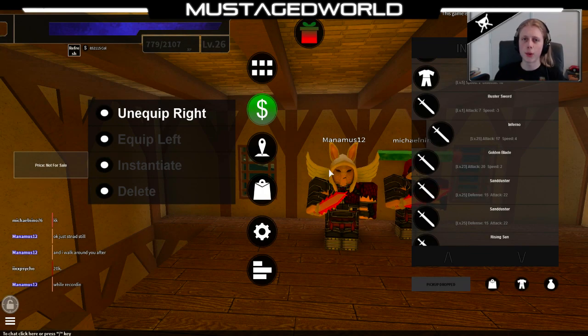Hi everybody, my name is MrStackWorld and welcome back to the start of the live burst review. Today we are going to review the Inferno. It's a level 25 attack 70 speed 4. It's dropped from fire scorpion floor 5.